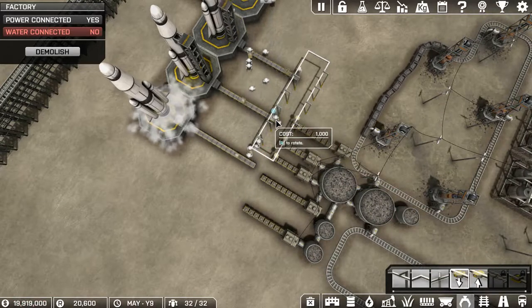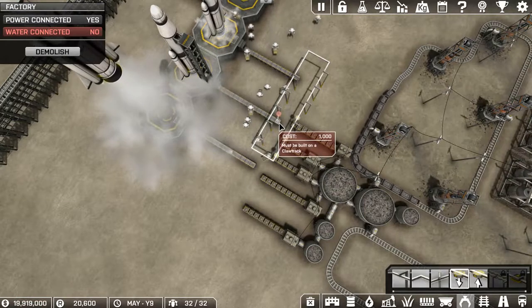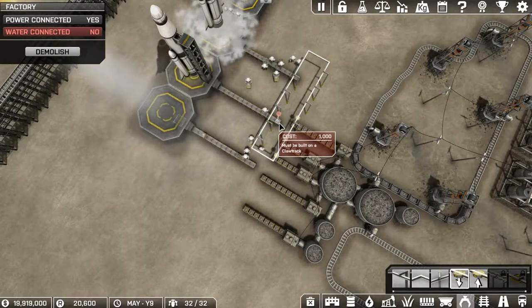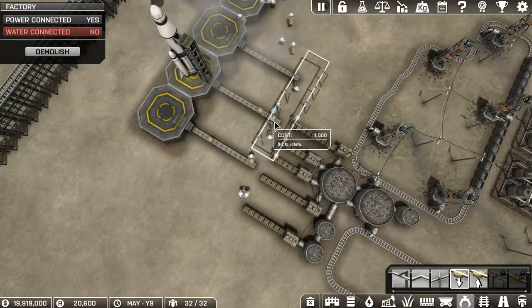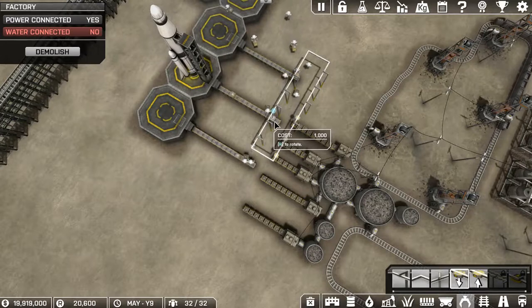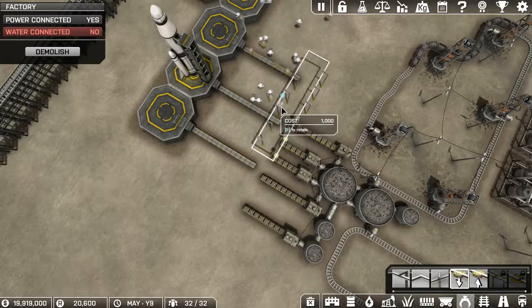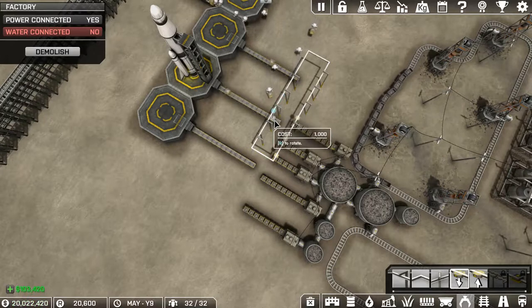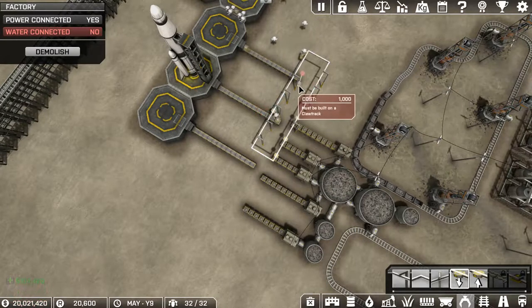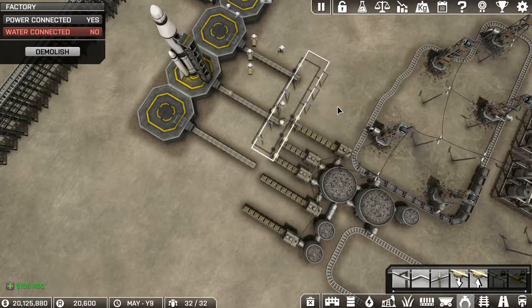Now our drop-offs have to be on the track. If it's over here — see, I got the red dot — it's not going to allow me to place it. It has to be on the track. And on our drop-off site, if I do it over here it will allow me to place it, but it's just going to drop it nowhere. So we want to place it here, and we want to place this one here on this track.